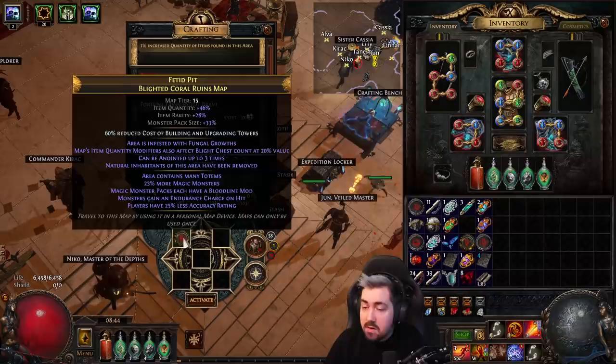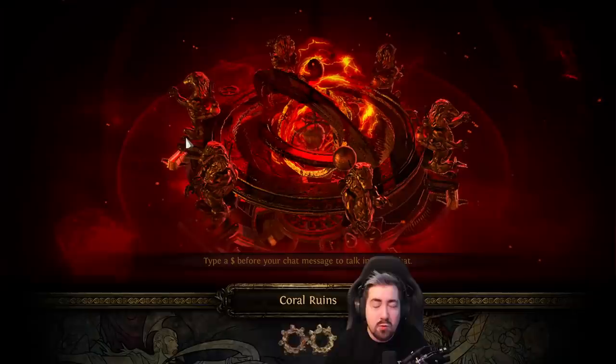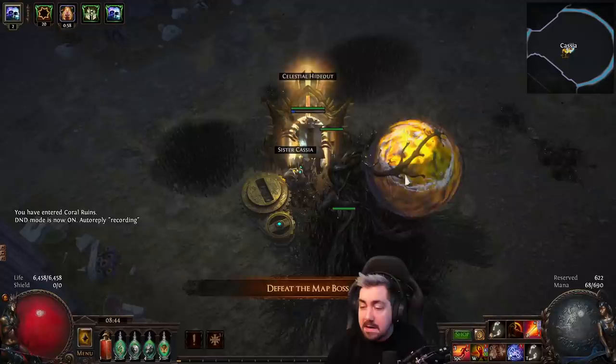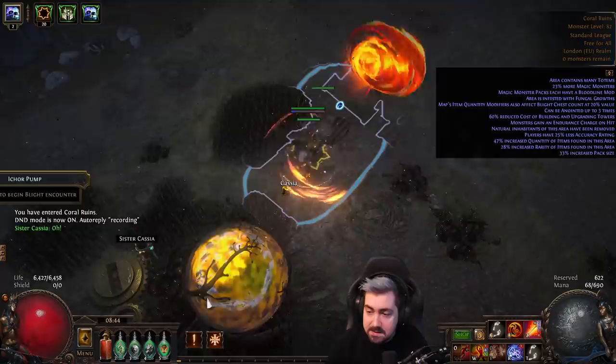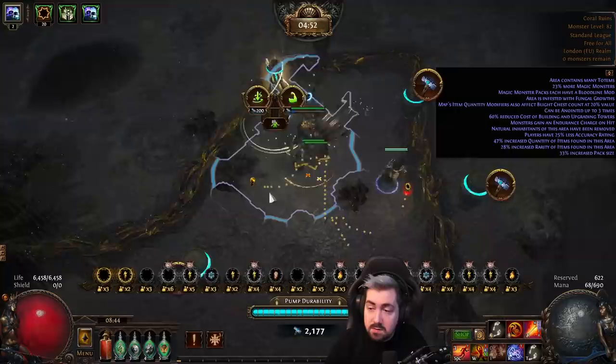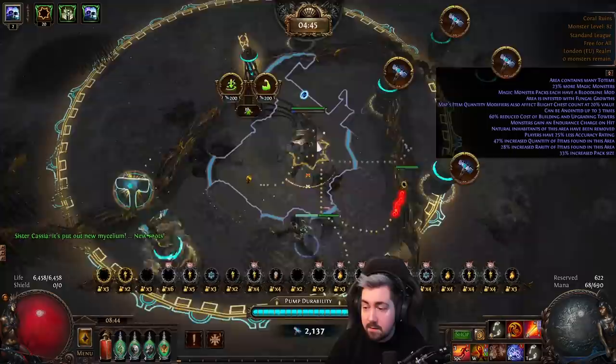I have the 60% reduced cost on upgrading towers, and this makes it so easy that your build pretty much doesn't matter at this point. If you do get a lot of minion immunes you might have to change your strategy, but if we open this and there's no minion immunes then we're going to have a very easy time. I build an empowering tower and upgrade it two times — if I upgrade it a third time it stops affecting towers and either debuffs monsters or affects me.